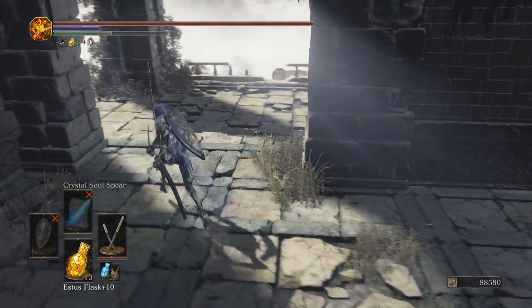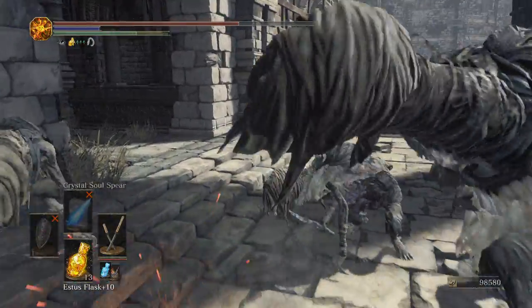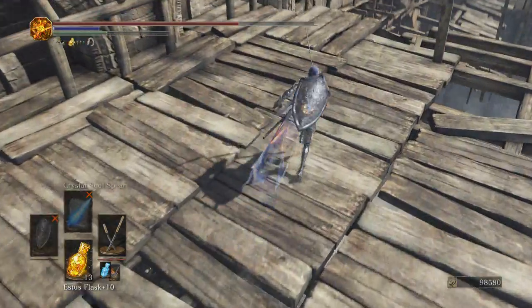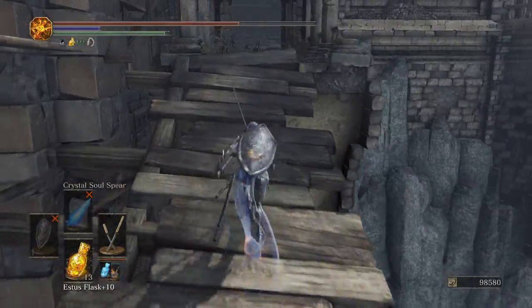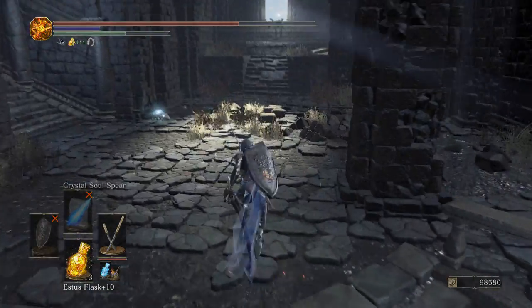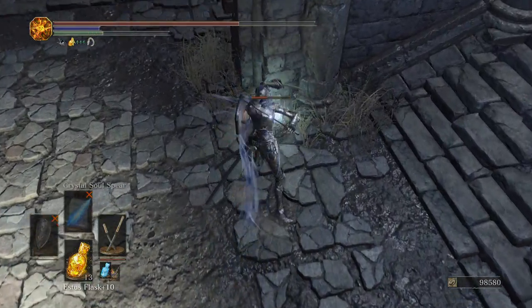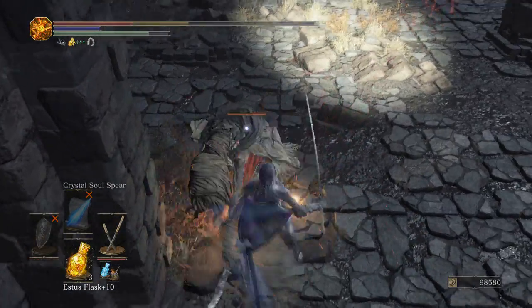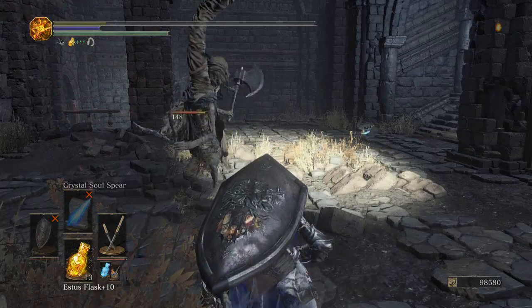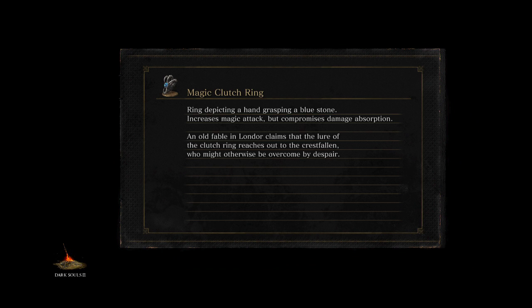We've got these stupid snake dragon enemies. There are no items down here. I feel gypped. I aggroed the world again, so here we go. Just looking for items. There's a crystal lizard! Twinkling — that's an item I get later. Oh, I died! Well, I know where to go now at least, and I won't have to kill that crystal lizard this time. Crystal lizards are annoying — I hate killing them when you have enemies around you.